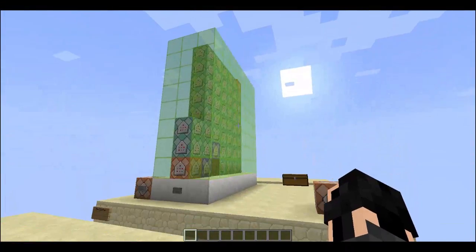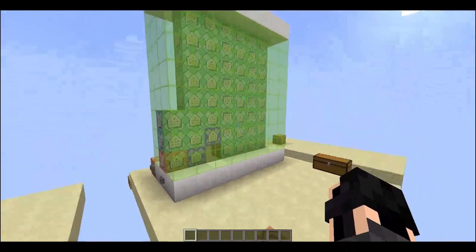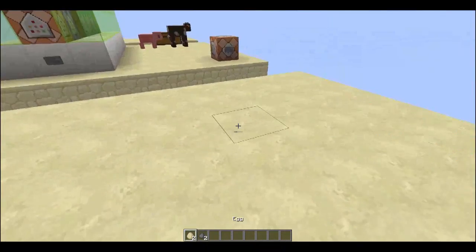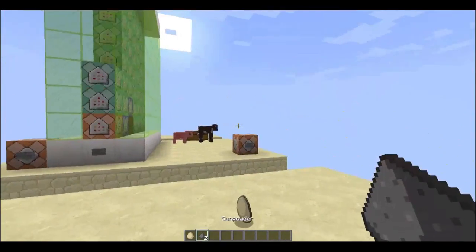So if you spawn in the structure, you can see it's all loaded in. And now if we get some eggs, some gunpowder, and two mobs to test it on — you drop one egg and you drop one gunpowder.